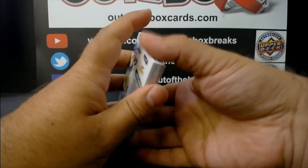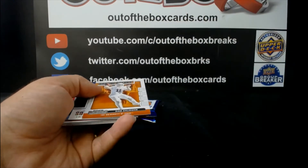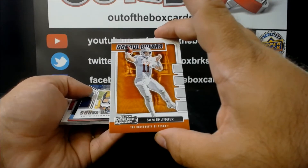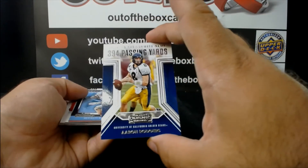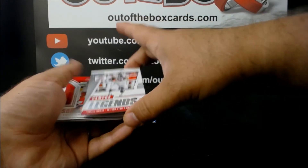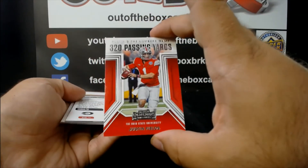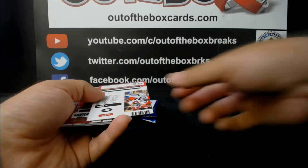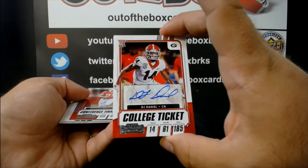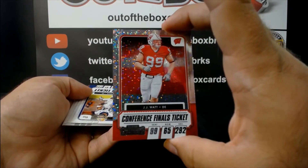Pack number four. Javante Williams playing the numbers game for W. Sam Ehlinger, school colors from Texas, going to letter E. Aaron Rodgers playing the numbers game, going to letter R. School colors — University of North Carolina, Michael Carter, going to letter C. Campus legend — Ezekiel Elliott going to letter E. Playing the numbers game — Justin Fields, letter F. College ticket — rookie DJ Daniel going to letter D. JJ Watt, sparkly, conference finals ticket going to letter W.